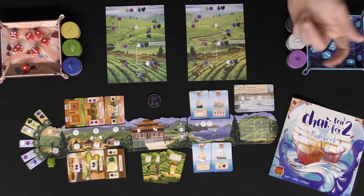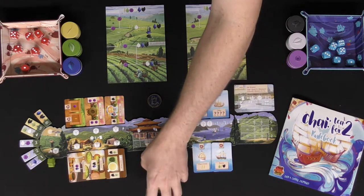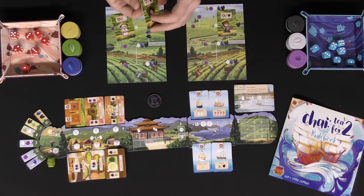Welcome to the game Chai Tea for Two, currently set up for two players. To begin the game, go ahead and distribute these character cards randomly, one for each player. You can choose to play the A or B side — A is for beginners and B is for more advanced. Set the rest aside; you won't be utilizing them.